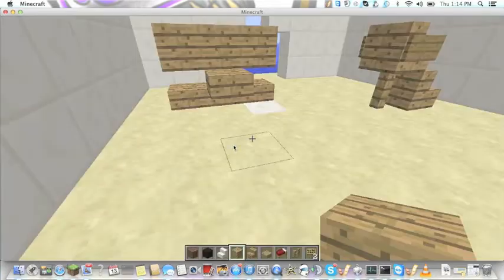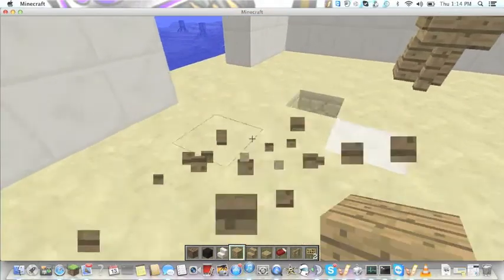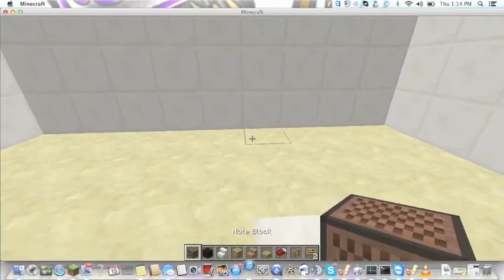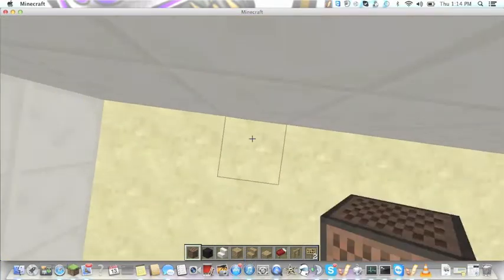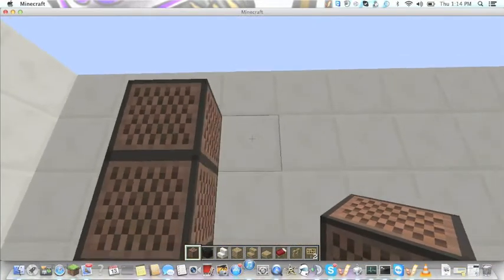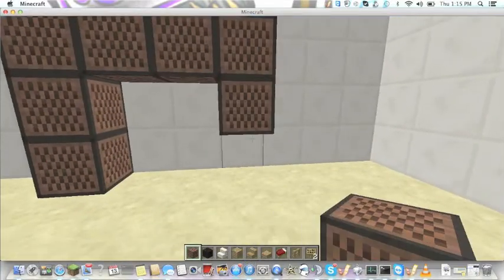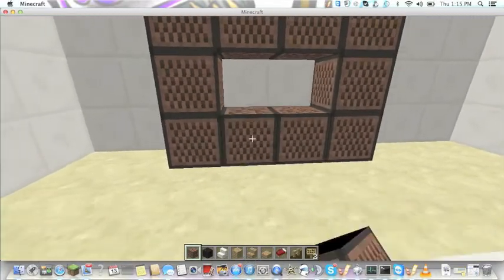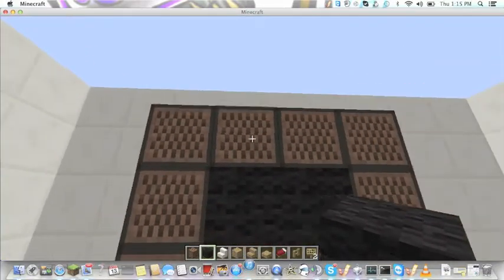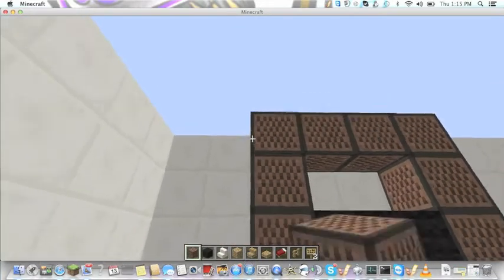We're going to make some seats for the TV and stuff. The TV is going to be against a wall — we're going to have an outline of note blocks, and you have to shift when placing them. It should look like three by four, then down two more like that. Then place the middle with black wool. You can make it any size you want — I'm going to make it one block higher to make it more like a TV.